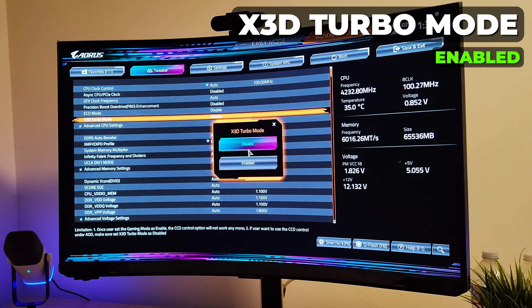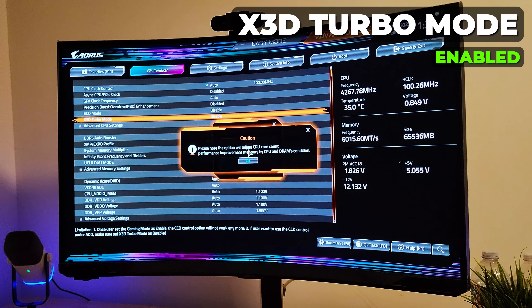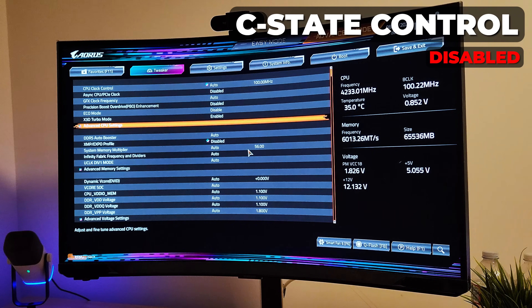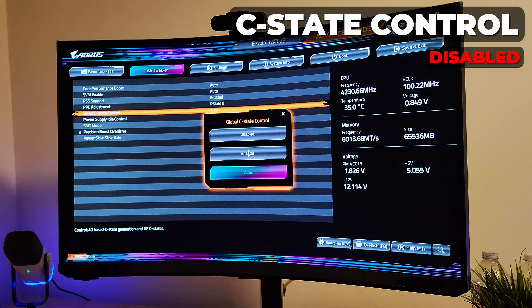X3D Turbo Mode — go ahead and enable this. I get a lot of backseat comments that this is useless for single CCD X3D chips, but that is not the case. It does disable SMT and change the power profile as well, so it does affect gaming performance even on a single CCD chip, and it is ideal for gaming performance.